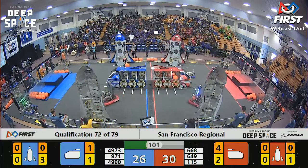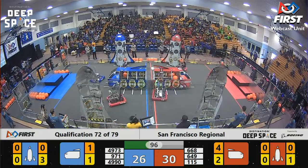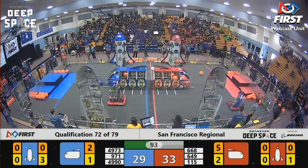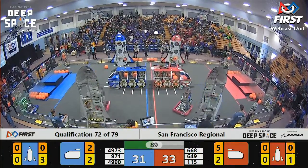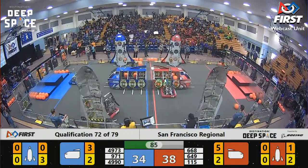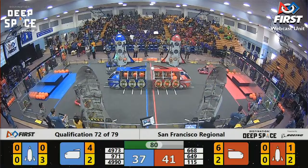9-7-1 — very fun mechanism to watch. Uses a suction cup to release the cargo into the hatch. Blue Alliance staying on the tail of Red Alliance, now overtaking them — from 34 to 38. Now the Red Alliance, excuse me, in the lead.